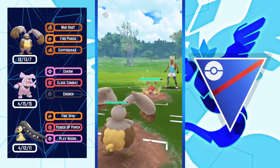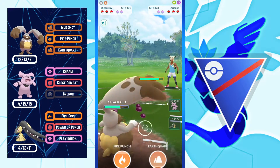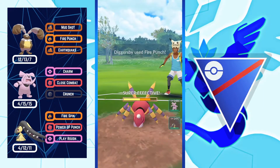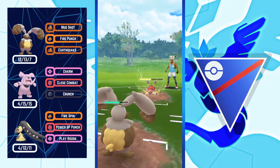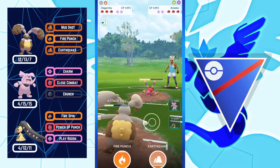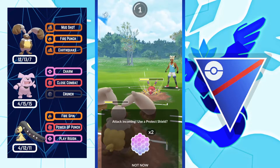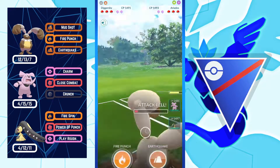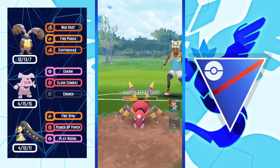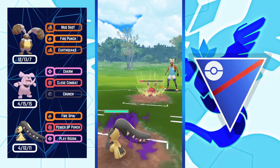Next battle: Diggersby versus Ariados — a really good matchup for Diggersby, but I really misplayed it. I'm throwing Fire Punches which is not a good play; I should be throwing Earthquakes. It's a habit I developed in a cup where I used Diggersby to reach Expert for the first time. I'm throwing Fire Punch again — not a good call. I have to no-shield this move because Diggersby can survive it, and I need to save two shields for my backline.